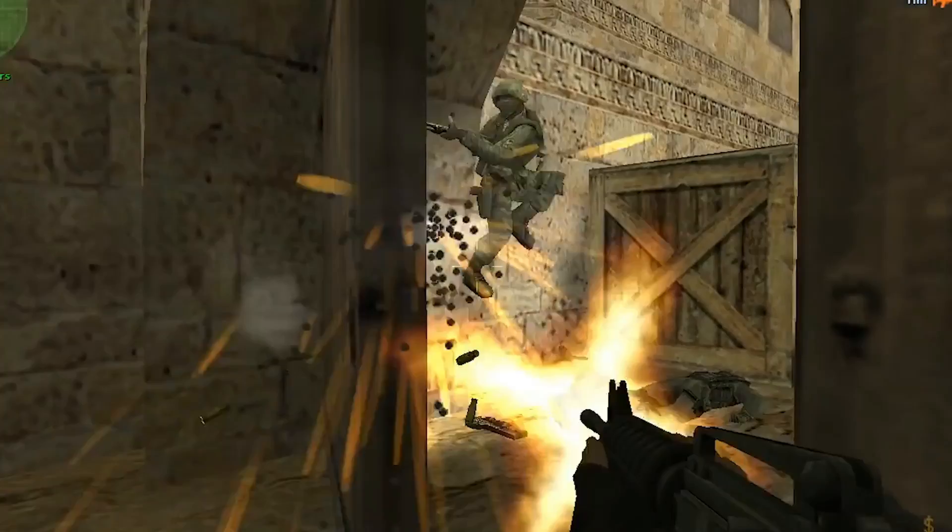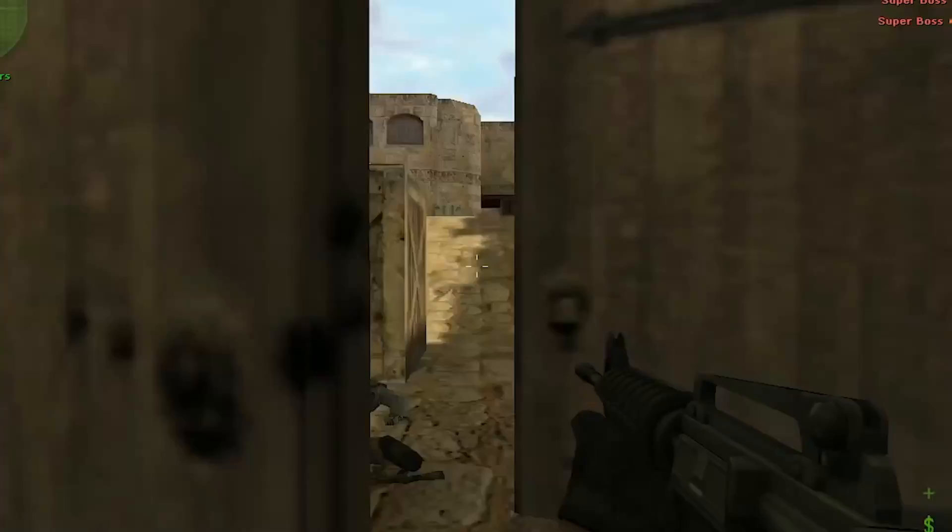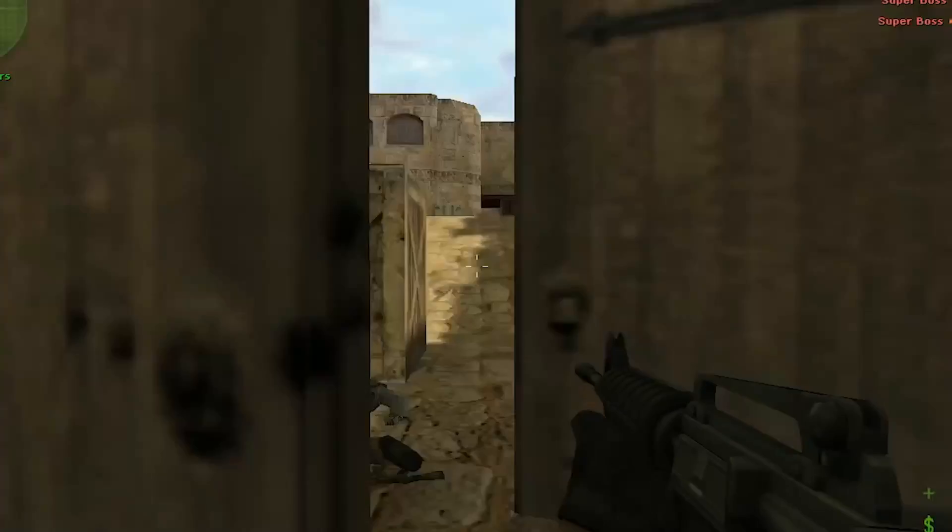Counter-Strike 1.6 Condition Zero. The game was also released in 2004 but was overshadowed by Counter-Strike Source, which is considered an epic game for FPS gamers and is the best training ground if you wish to improve your in-game shooting skills.